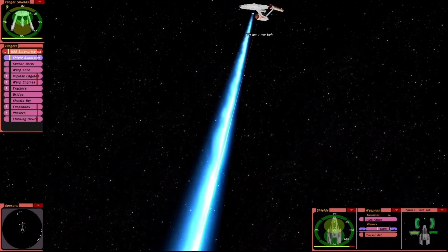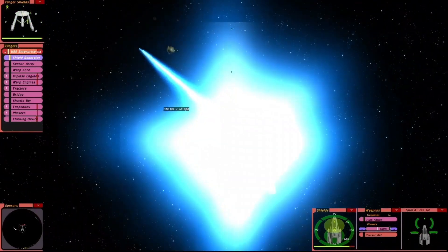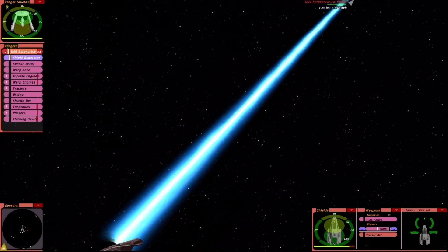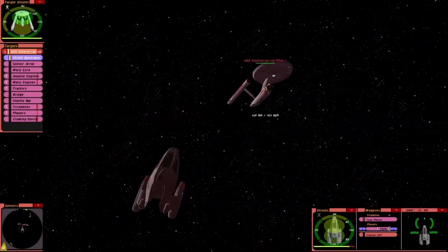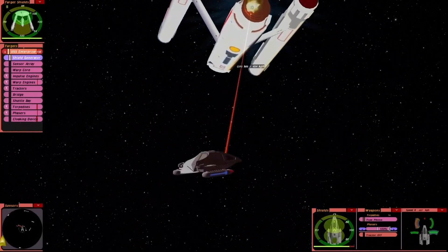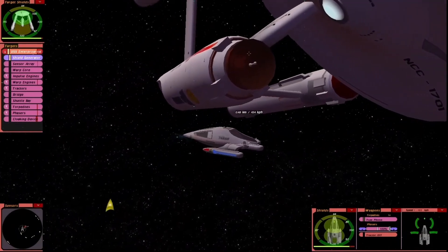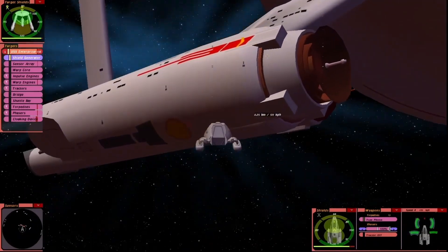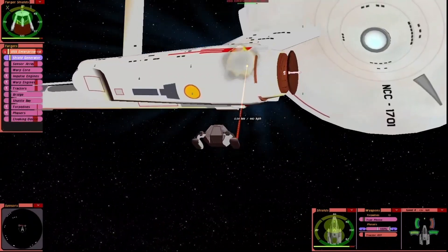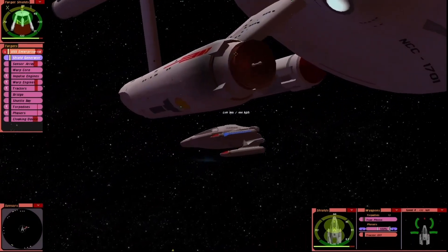Now that phaser beam on the Constitution class is very powerful. Powered down again — don't do that. We need to do a surgical strike here. We're in there — they can still target us, can you believe that? Point blank range. So we're targeting the shield generator, but hitting something else. It's weird with this shuttlecraft — the weapons seem to be on the side.